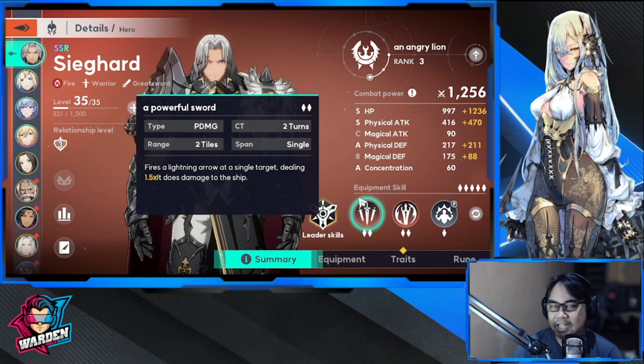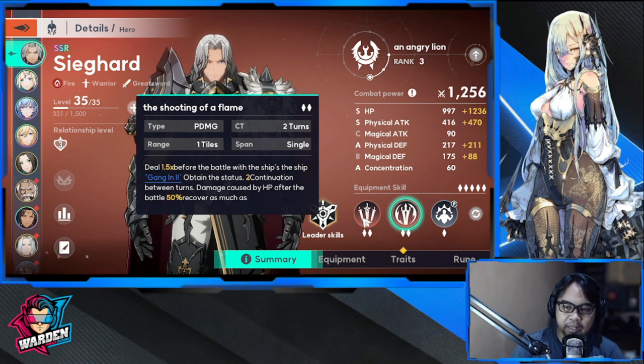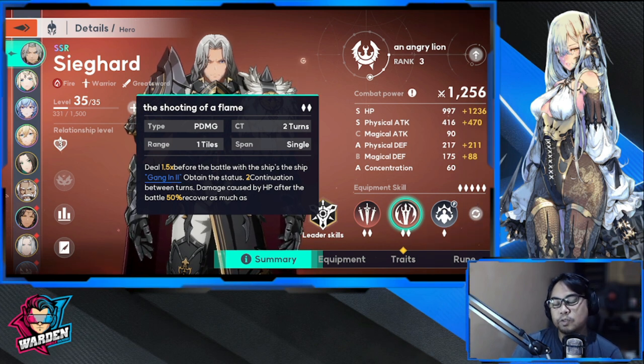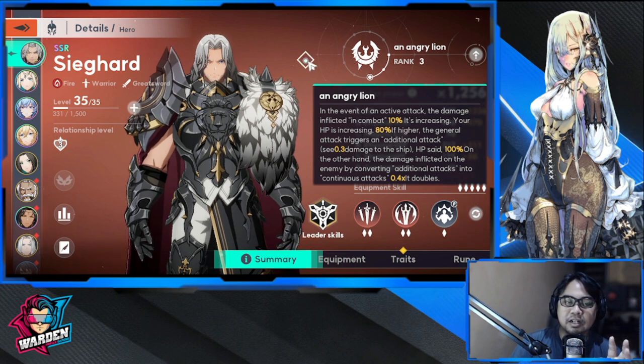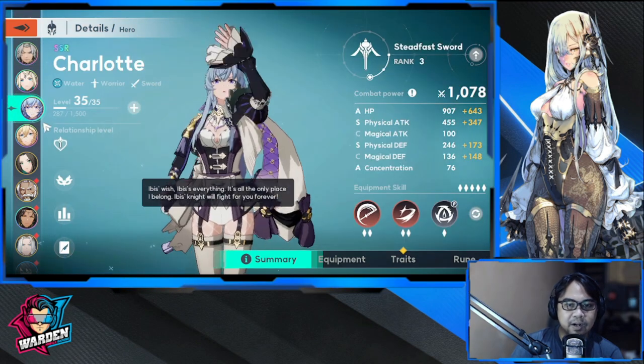He's one of the best DPS tanks — a pseudo-tank in a way. He can take a lot of hits, has a very good kit with mid-range damage, and can recover HP built right into his kit. He can also convert enemy buffs to debuffs, which is a great addition. He has great survivability and can trigger additional attacks thanks to his unique passive.